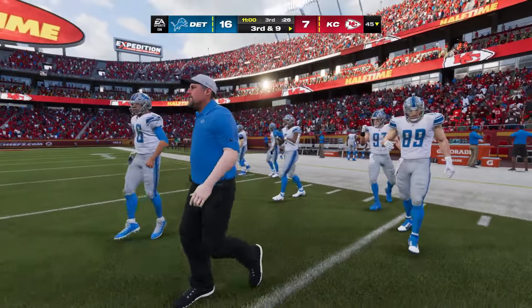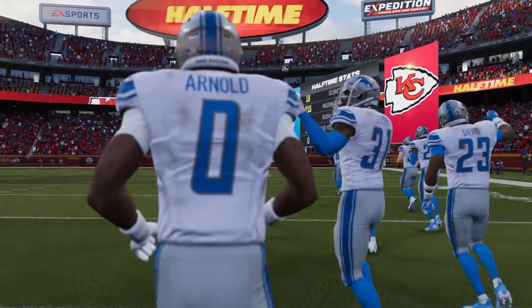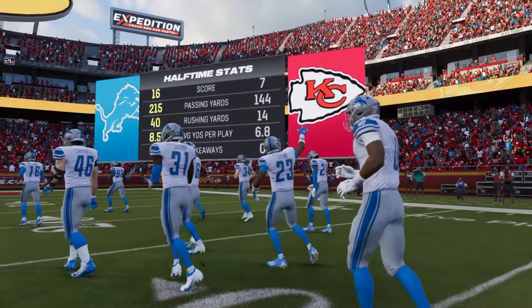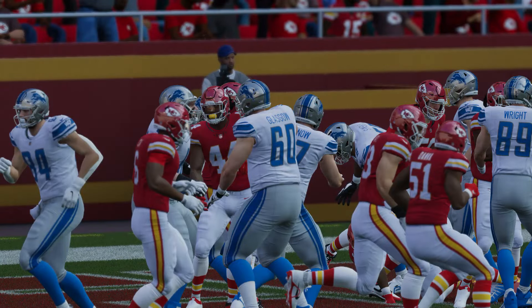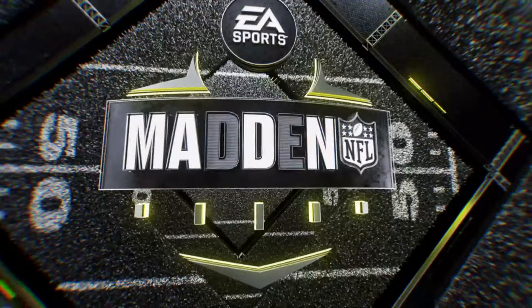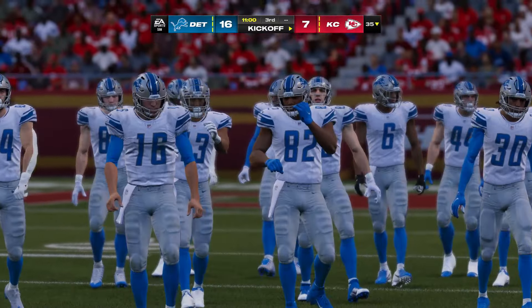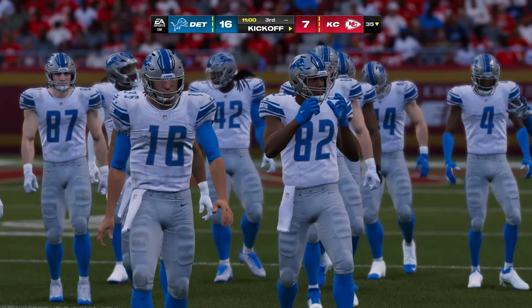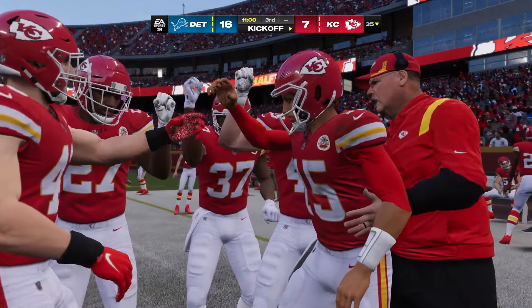Mahomes can't get away and goes down — the Chiefs quickly use the last of their timeouts with 20 seconds left in the first half. On second and long from the gun, Mahomes dumps it underneath to his running back — complete. We come upon halftime with nine points separating these two teams: 16-7 Lions. At the EA Sports Halftime Report, it was David Montgomery who proved tough to stop in that first half, finding the end zone on a touchdown run to give Detroit the advantage at the break.